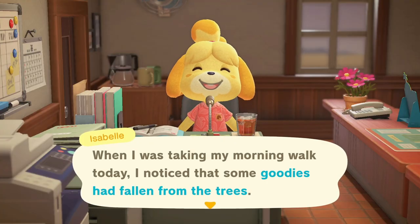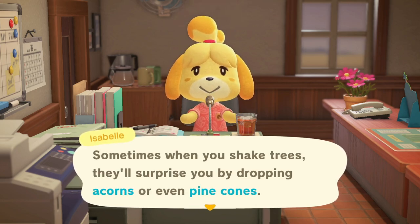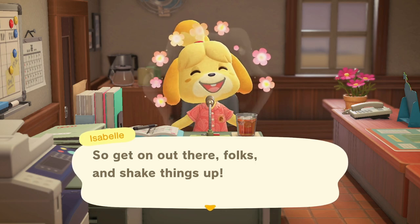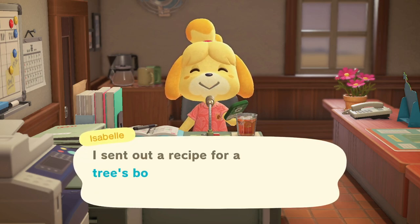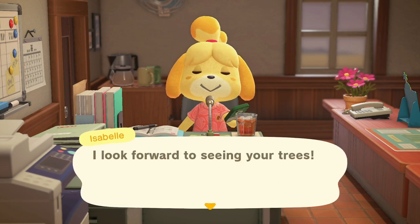When the season starts, Isabelle will make an announcement that she has seen goodies falling from trees, specifically acorns and pinecones. There are some situations where Isabelle won't make this announcement — for example, if a villager is staying at your campsite, Nook's Cranny is getting an upgrade and will be closed, or if you don't have enough cedar and hardwood trees planted on your island. Isabelle will also send the tree's bounty little tree DIY to your Nook phone during this announcement, so it's important that you get it.